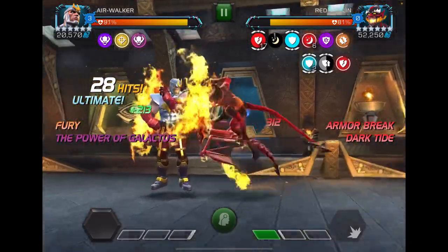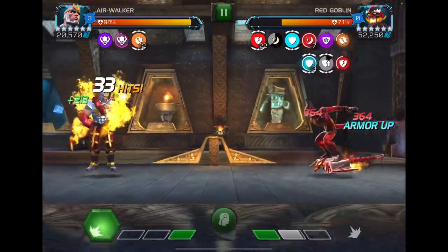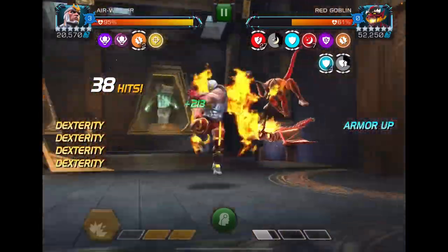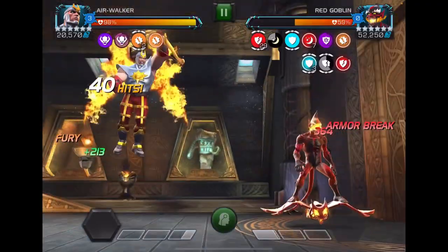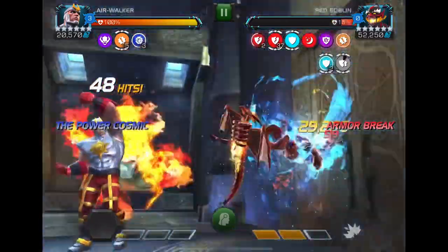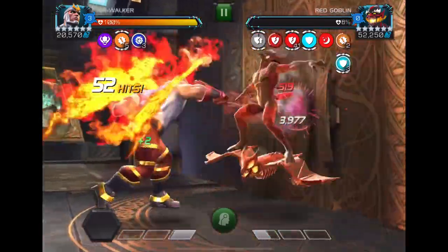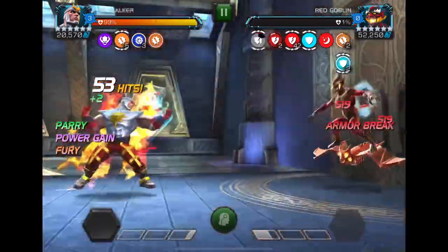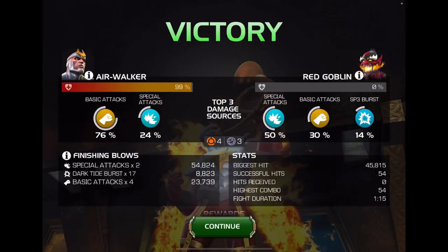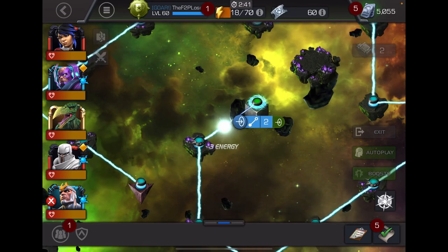That didn't do much damage because I don't have my passive darkside built up yet, which is fine. I can just use the unstoppable as a sort of counter punch. Finish him off — 45k. Unnecessary overkill. It does look like a minute because I went for a bad rotation — that's not at all how you play him. I just wanted to show the SP3.